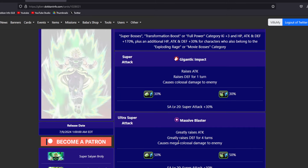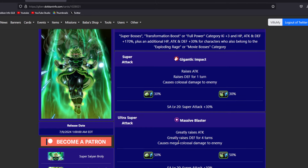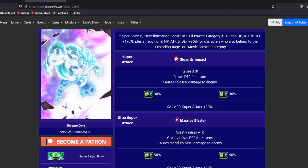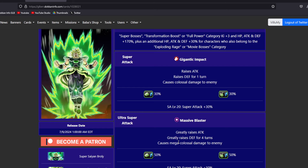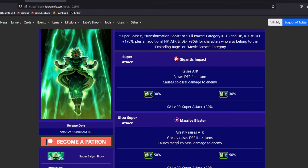Looking at the second attack effect of the 12-key, it's going to be raising attack again - more attack stacking and raising defense for 1 turn, and also causing colossal damage to the enemy. Raising attack by 50% on the 18-key and then stacking it again by 30% on the 12-key means this character is going to be getting very high attack numbers. Additional supers are nice for his damage, but you just need 2 supers to get the highest possible defensive stats from the super attack. So we are not going to need additional on this Broly.